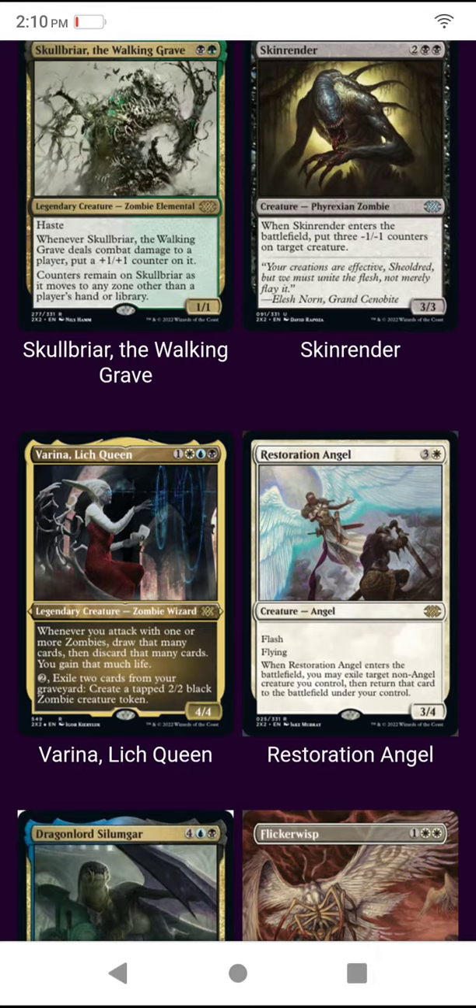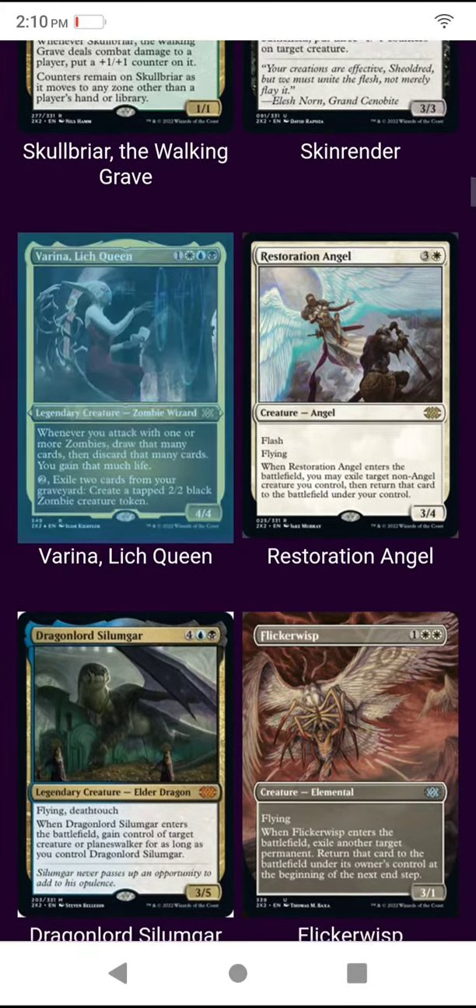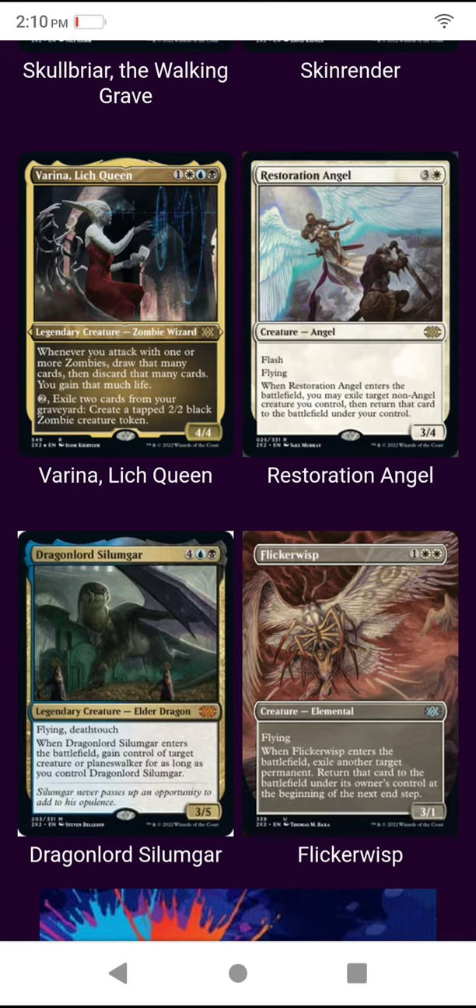We got Skull Brer the Walking Grave reprint — that was a powerful deck. Put a +1/+1 counter on it, but counters remain on it. Skin Render enters the battlefield — put three -1/-1 counters on target creature, so it's not good that it's only one creature, but anyway. Varina Lich Queen — whenever one or more zombies attack, draw that many cards and discard that many cards, you gain some life.